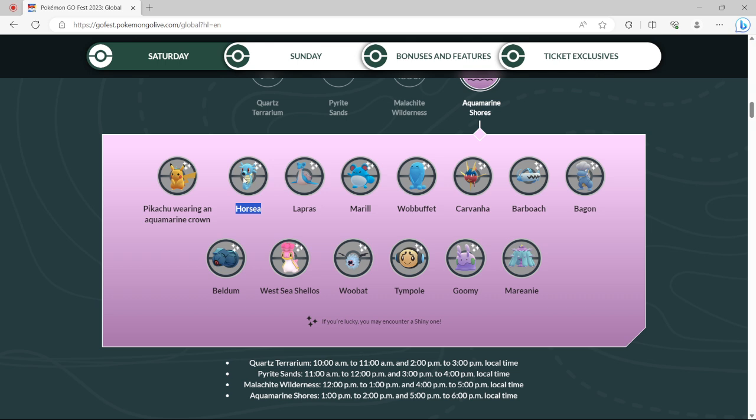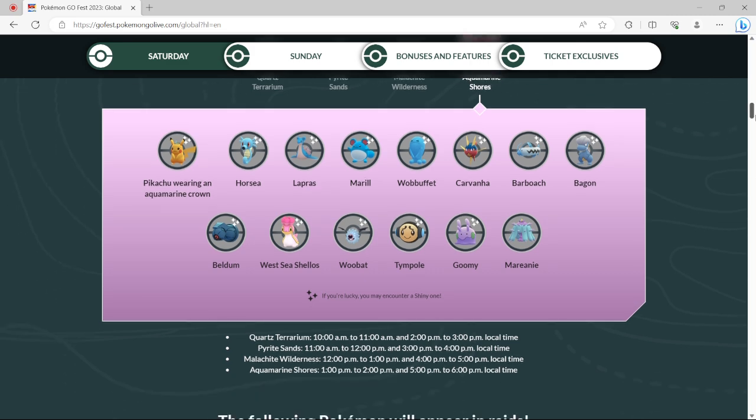Horsea — Seadra's not too bad in PvP, but it's more specific cups. Marill and Toxapex — that's actually a good one for PvP. For Goomy, it's going to be more raid-focused. Carvanha — if you get Sharpedo, that's not a bad spice pick for some of the special cups. Barboach — if you get enough, you can make Wishcash a PvP and raid budget counter. Wishcash is the budget Swampert.